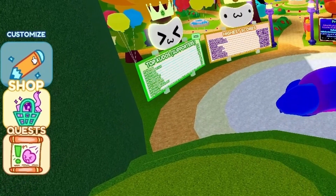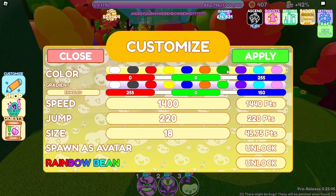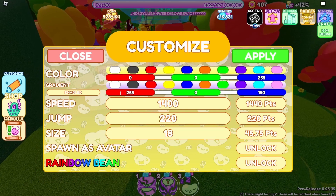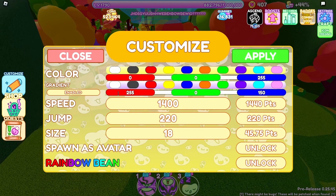Next up is the Customize Menu. Players can select from ten different preset colors or input their own RGB codes. You can also adjust the speed, jump, and size of your bean here. As mentioned earlier, the max amount for these categories can be changed in the Gummy Realm.